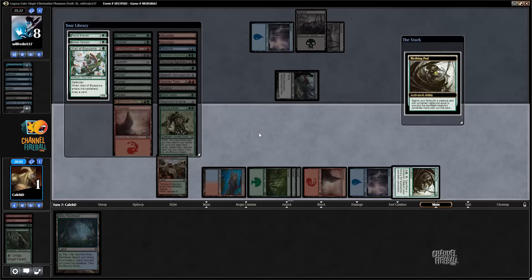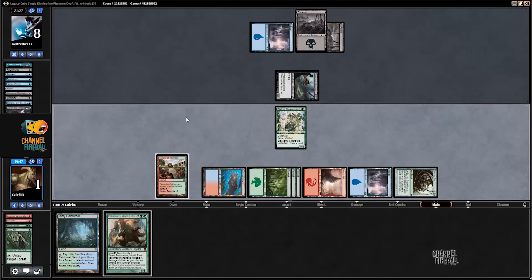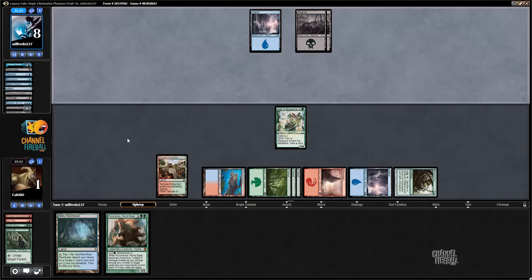Wall of Blossoms, Fauna Shaman, Karyatid. Next turn we can go Pestermite into a four drop. I'm just going to get Wall of Blossoms, I think, in case the opponent has another removal spell. So now we can go into... we don't have any five drops. There's only two five drops in here and they are in our graveyard. That's highly unfortunate.